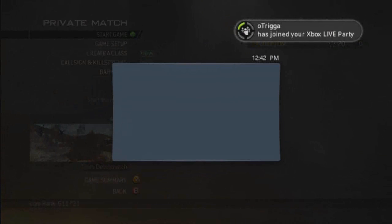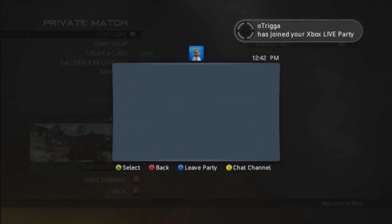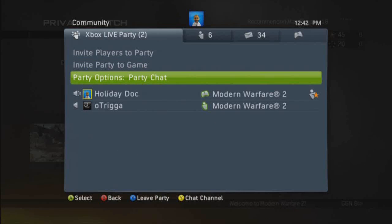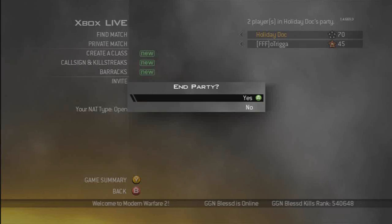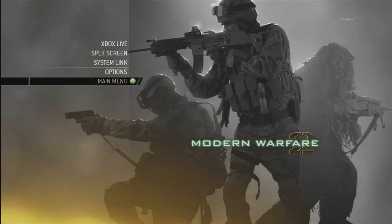I'm going to simulate it — 1v1 and 4v4s are the same thing. Basically you get your opponent in the room, invite them into a party, and you both need to go into Spec Ops. Spec Ops means you've got to fully exit the game, end the party, go back to the main menu.